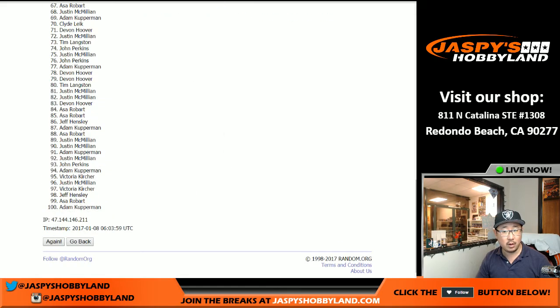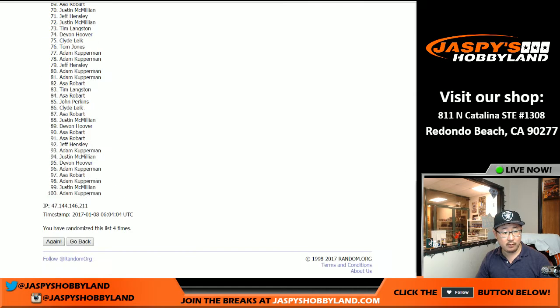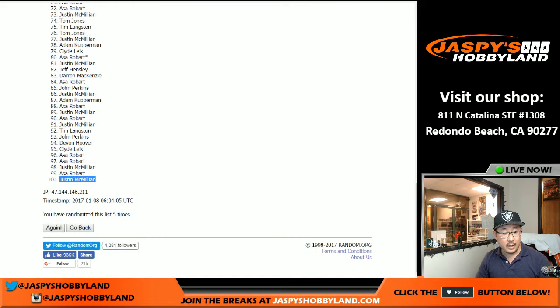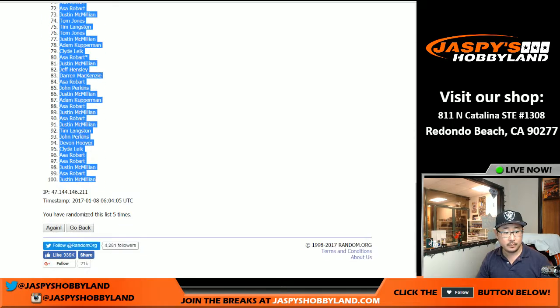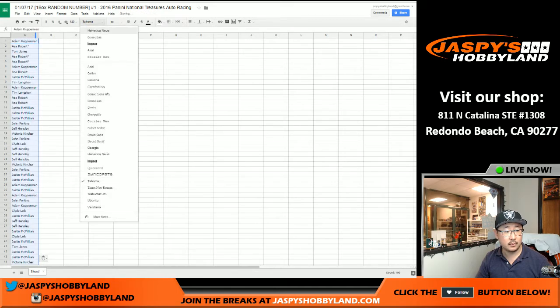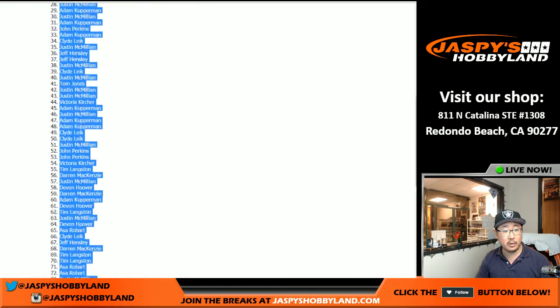So let's randomize that list five times — three and a two. This is our last break of the night. One, two, three, four, and five. So Adam with number one, and J-Mac with any redemptions that come out — that goes to you, Justin, after five times. Let's copy that and put it in this list right here. And there's all your numbers right there.